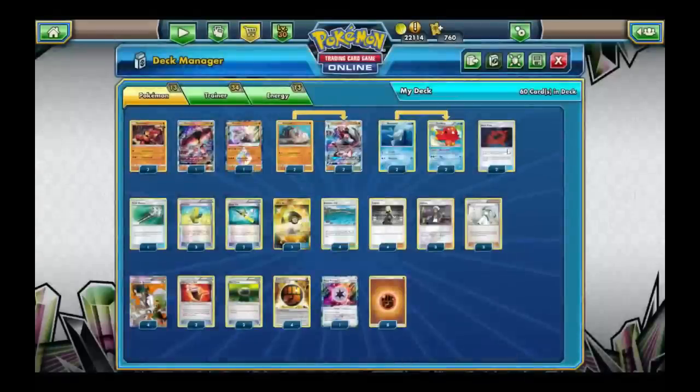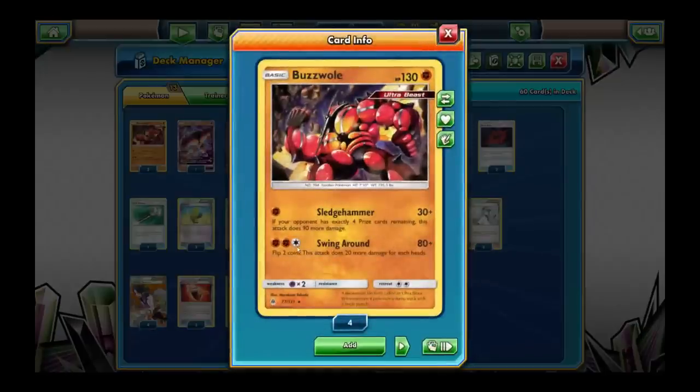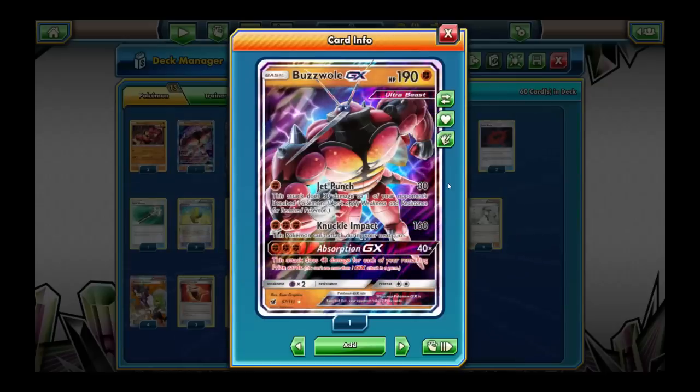4 prizes is also huge because then you get to play Beast Ring, which only works if your opponent has exactly 3 or 4 prize cards remaining. Then you get to search your deck for up to 2 basic energy cards — in my case Fighting Energy — and attach them to one of your Ultra Beasts. So you could power up Baby Buzzwole with it. You can also use it to power up Buzzwole GX, the big version, which gives out 2 prizes when knocked out instead of 1, just like all Pokemon EX and GX.